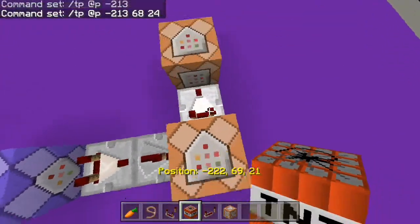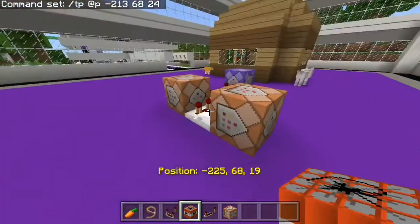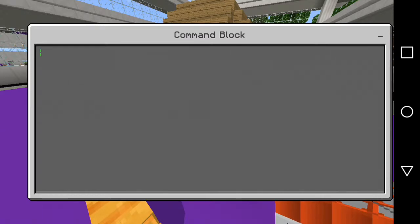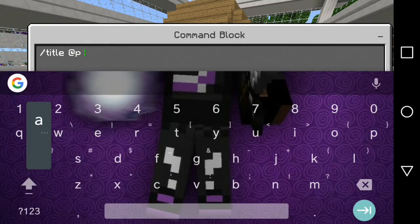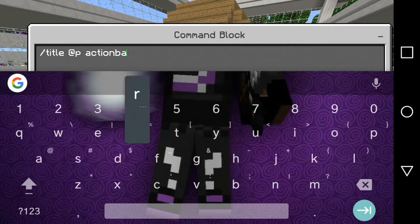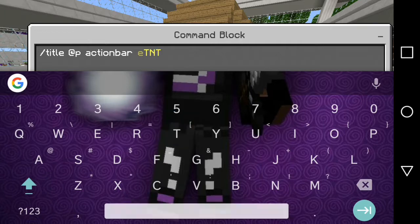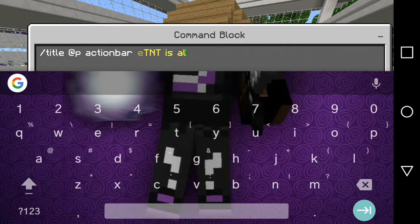Now the last command is that you want to give a message saying that the item is not allowed. So I'm going to do: title @p, action bar — which will appear at the bottom of the screen. You guys can do the same message as me, I don't care. TNT is NOT ALLOWED HERE.